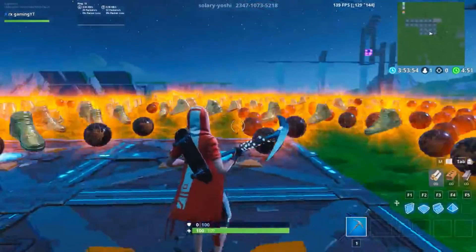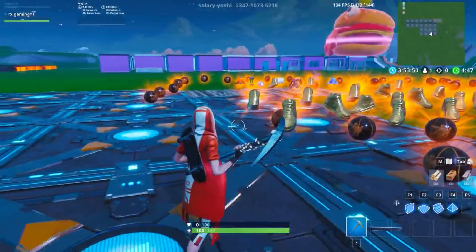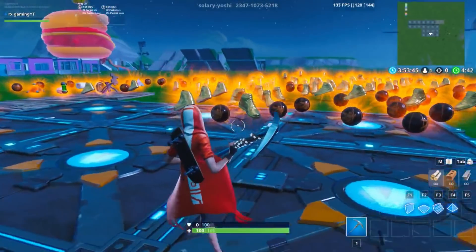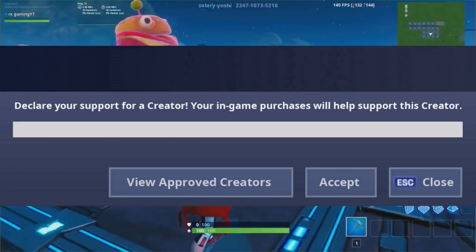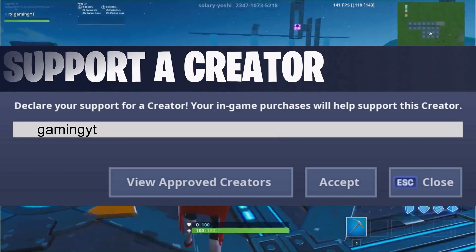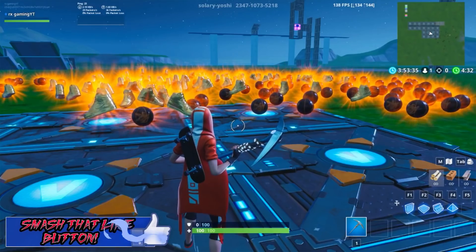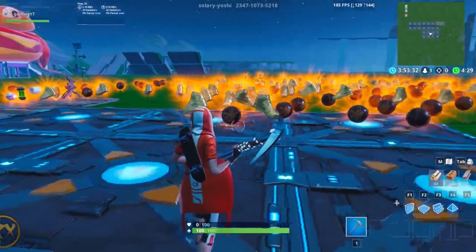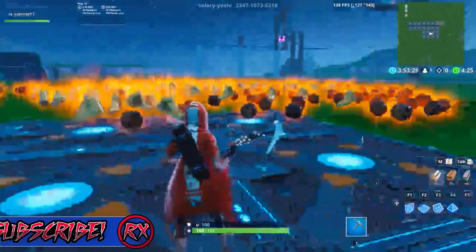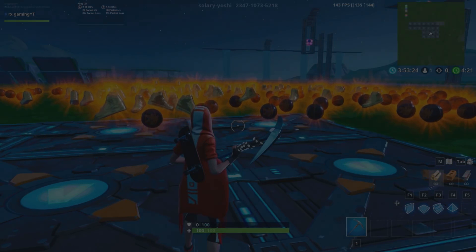This is literally super super easy. Huge shoutout to Sly Yoshi for this map — it's awesome. Just a quick tutorial on how to get all the editable styles for Grind and Clutch. Let me know if this helped. If it did, drop a like and subscribe. All credit goes to Sly Yoshi — I'll link his socials and the code in the description. I'll see you guys later, peace!